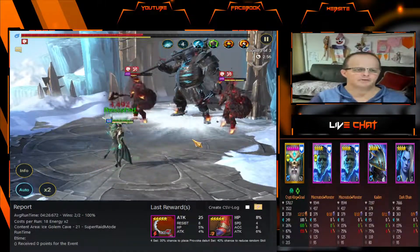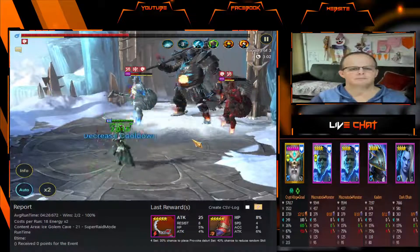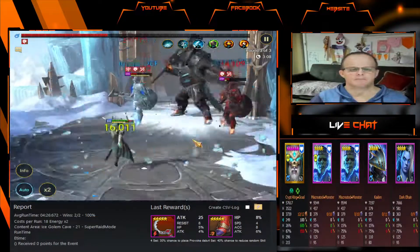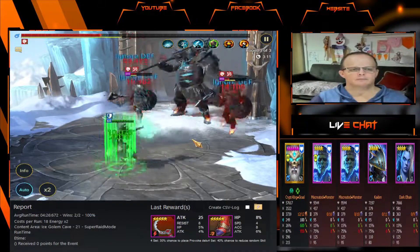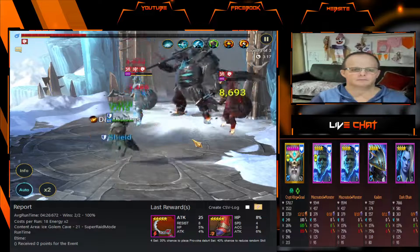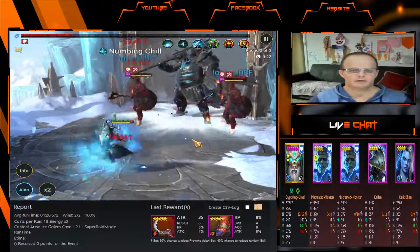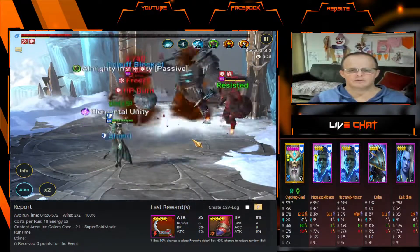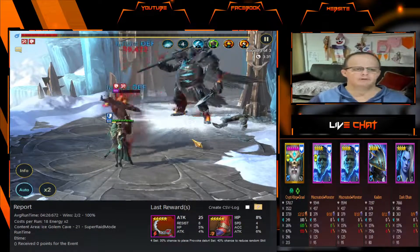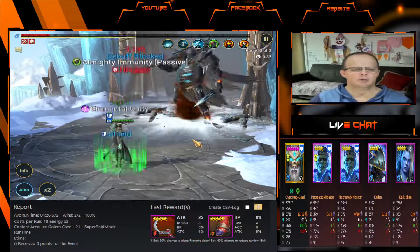I believe this is the most efficient way of using energy in the game. I can put four Champions in with the Crypt King Grail and level them up. I use the program RSL Helper — as you can see it's down there on the right hand side, showing all the Champions which are in the run. You can do that without this of course — you can just set it up and choose the amount of fights you want to run for the night, just through the Blarium app as well.